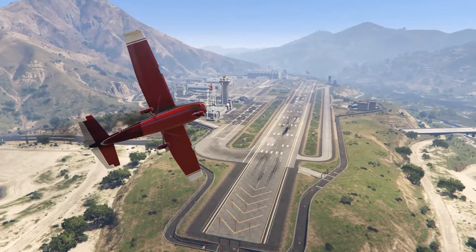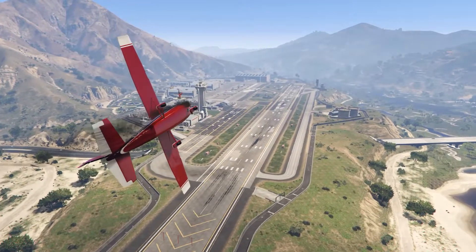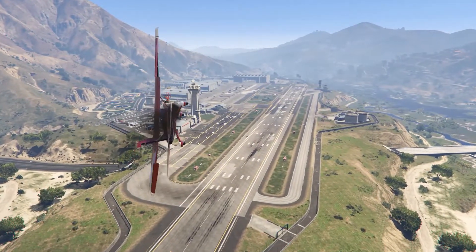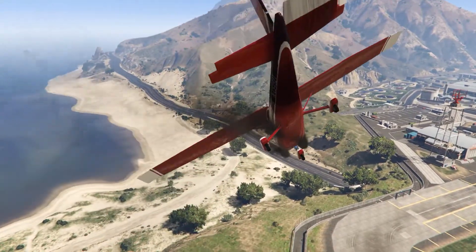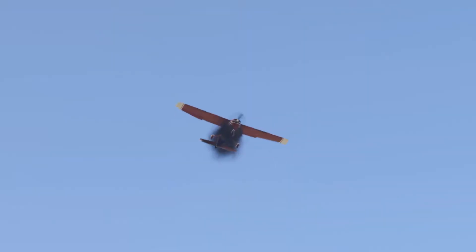Cheap, reliable, easy to fly, and may not be fast — but that's the thing, it's not designed to do that. It's just bare-bones air travel. 1975 Joe-built Mammutus.